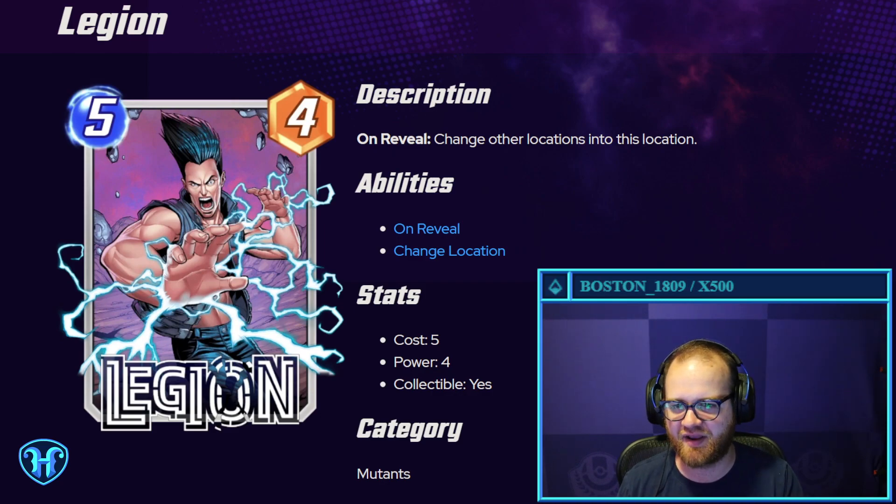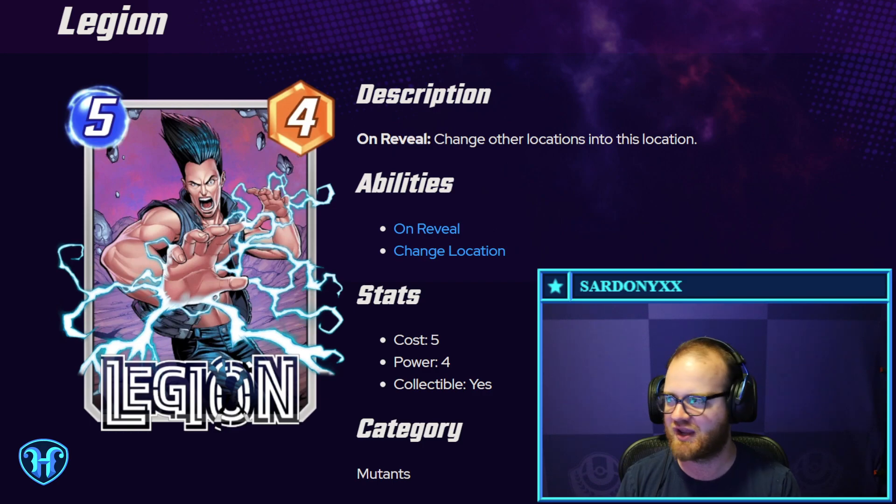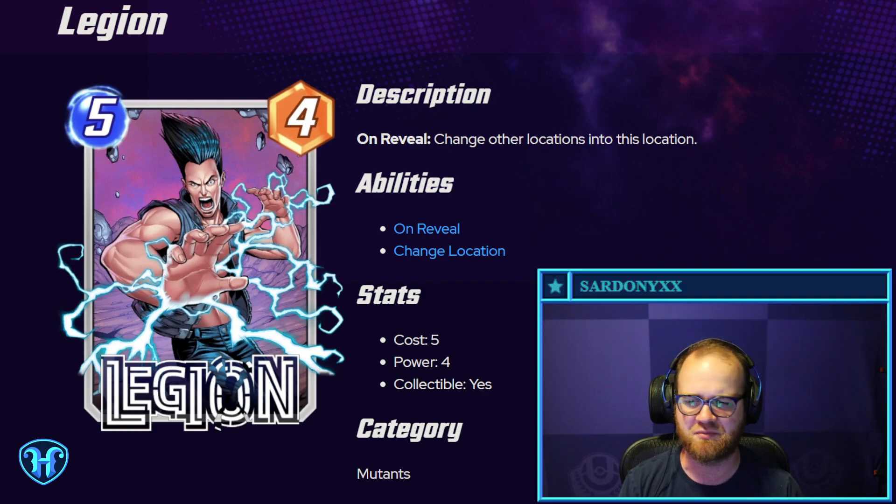Legion — five mana, four power. Change other locations into this location. This is a really expensive card for managing locations. Other location management cards tend to be like Storm or Rhino that cost three, or Scarlet Witch that costs one. However, there's one particular location that kind of screws over your opponent's board — this could copy it across all of them, giving you a really cheeky win. You can see this being a high-variance tech card, but I'd be surprised if it's a staple.